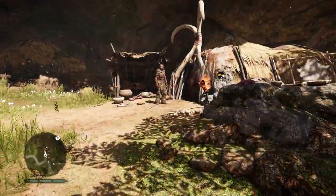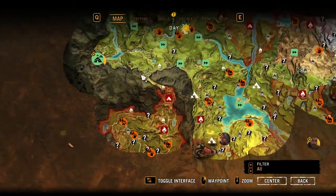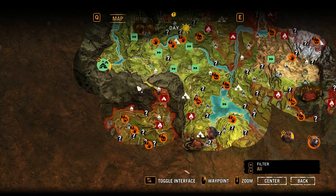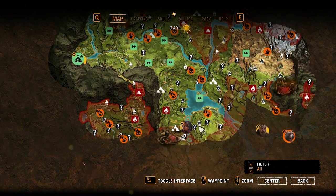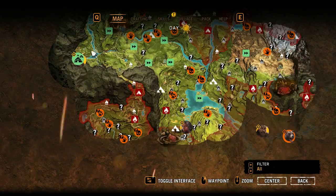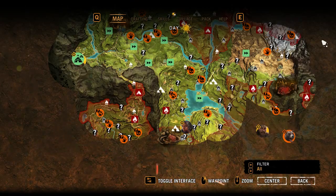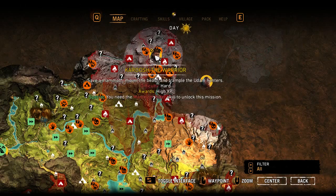On the map, there are certain people in certain locations which you need to go find. You can bring them back to your tribe and they will give you special abilities, weapons, or crafting items. We've got to go to this one here, and there's also another lady here — bring them back and you get certain skills and other stuff that helps you progress through the game. There's also another guy here who gives extra stuff.